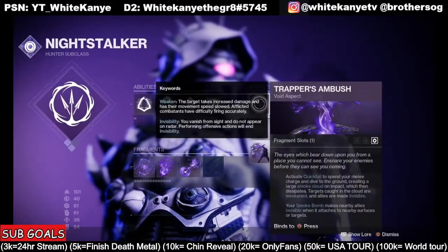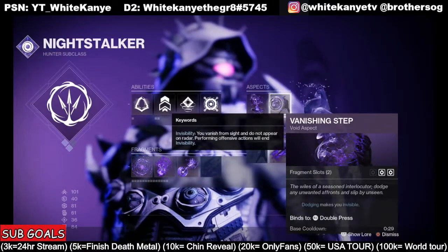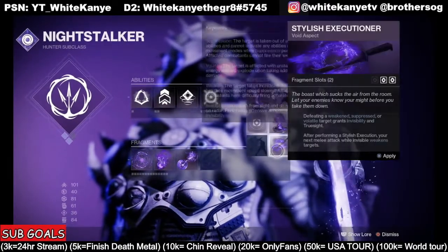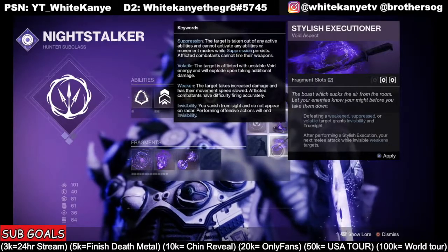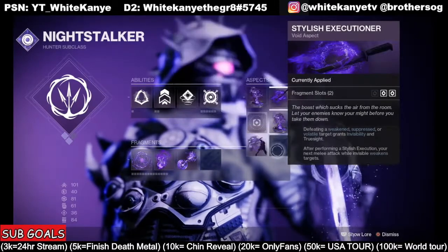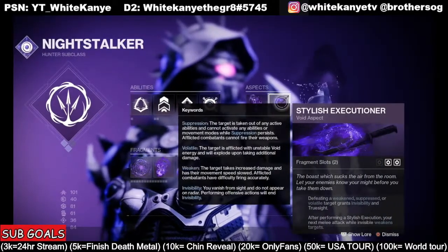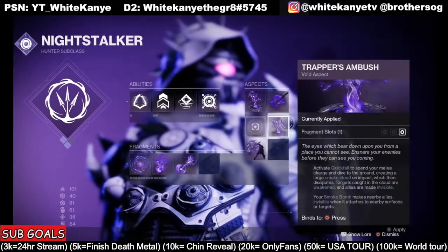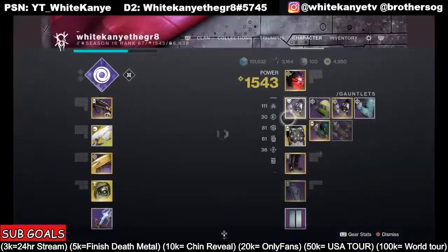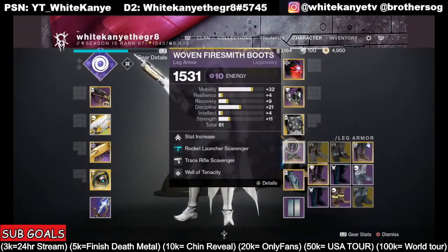For aspects I'm running Trapper's Ambush and Vanishing Step. If it weren't for Suppressive Blade being shut down, I'd be running Stylish Executioner — that would be the build for going invis every time you suppress a target. But since that's not available, we're going with Trapper's Ambush and Omni Oculus.